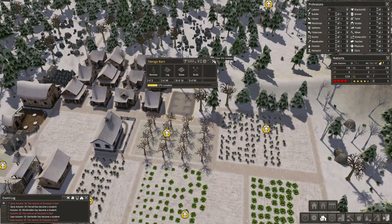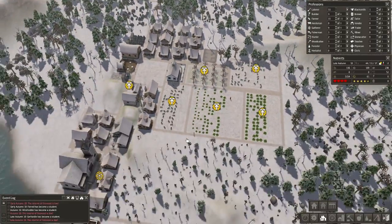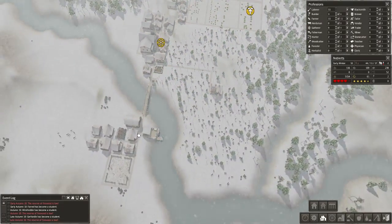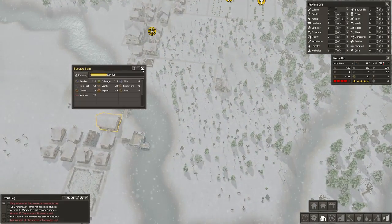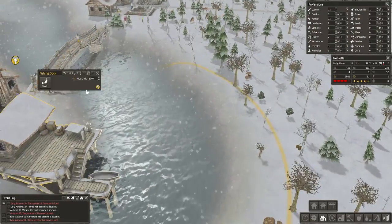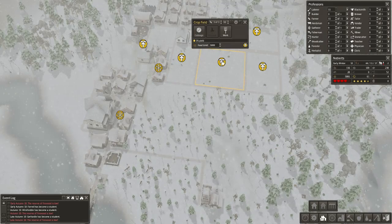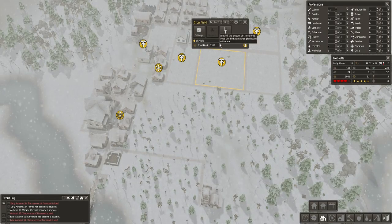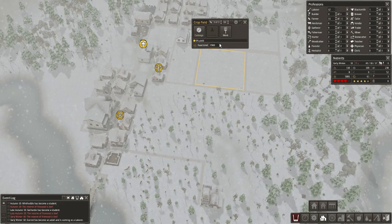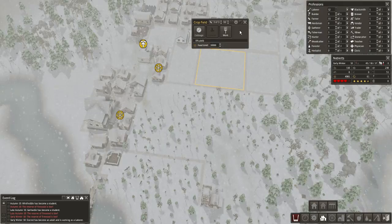Do we have enough logs? Yeah, we have plenty of logs. Why does nothing use iron? Look at all our food — it's disappearing. We don't have room for it. And what the hell do you mean you have the maximum? I see — the food limit is 5,000. That's what they're talking about, just not that they don't have room. I completely forgot about that. Whoops. Let's put that up to 10,000 so they never run out of food.